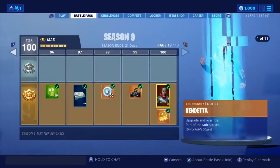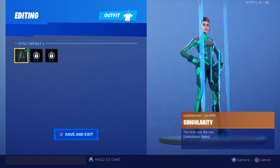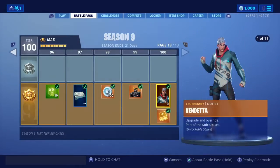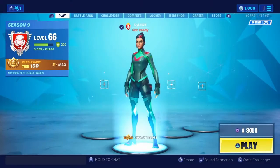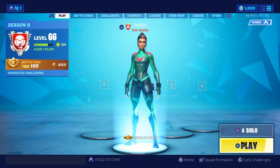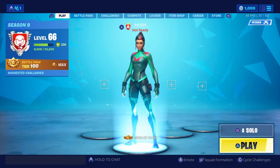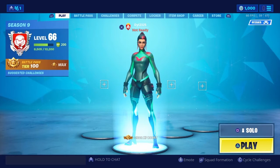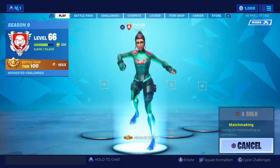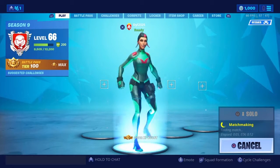I really cannot wait to get these — they're all awesome styles. Once I get them they'll pop up under styles like the Durr, the Pizza, and all that. I'm going to do them in random order in different matches just in case anything glitches out. Let's go into my first solo match and get the Durr helmet.